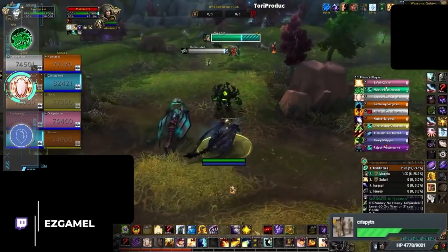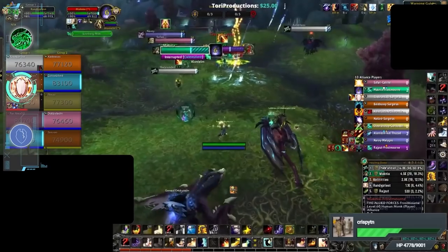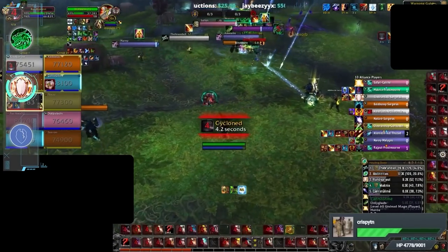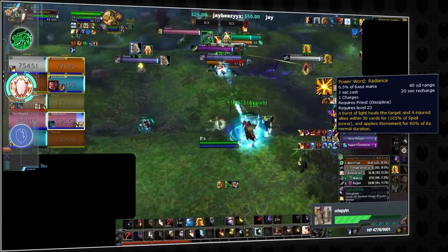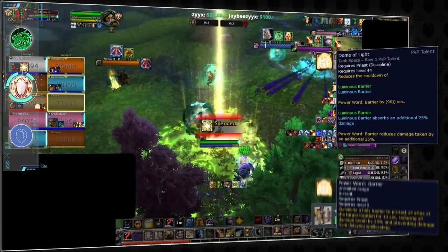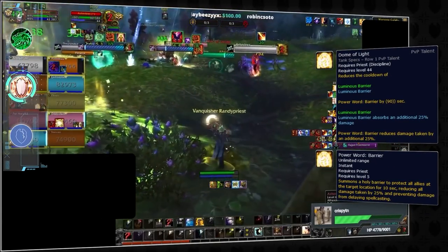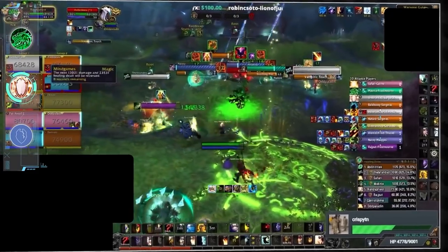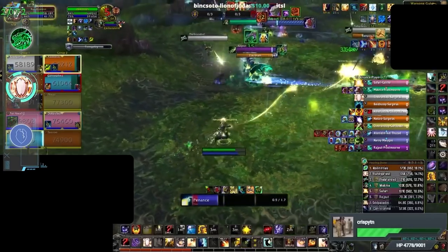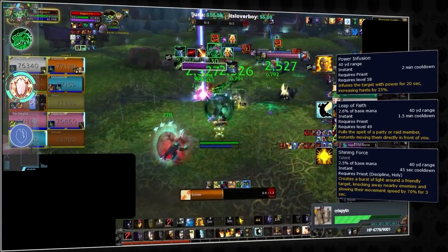Finally, we need to talk about disc priests. They have been replaced by holy paladins as the god-tier healer of RBGs, but they are still really good. One of the main reasons is their ability to AoE heal efficiently thanks to Power Word: Radiance, which is a massive team-wide heal when combined with Ultimate Radiance. This, on top of Dome of Light barriers giving the team AoE damage reduction, comes in handy in dense teamfights like Eye of the Storm against melee cleave damage. Disc priests also have Power Infusion, Life Grip, and AoE knock as great utility tools on virtually every map.